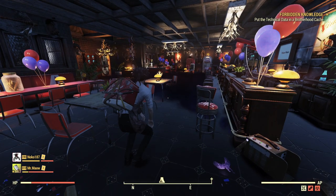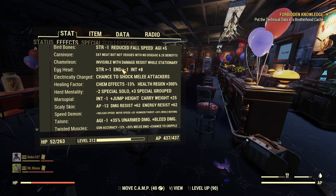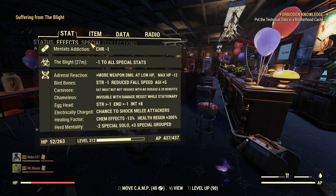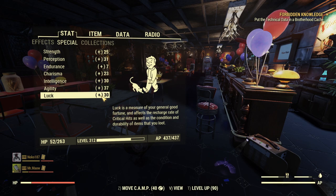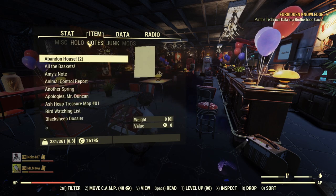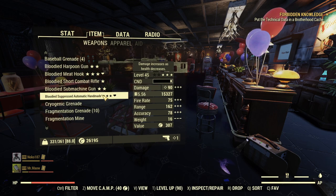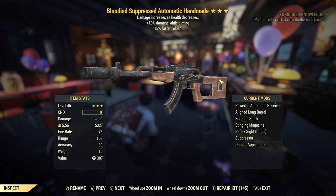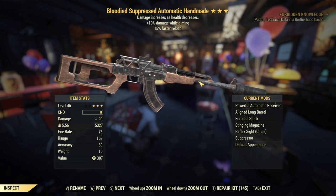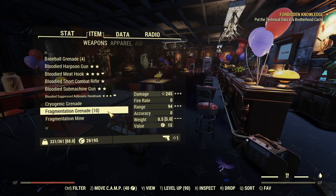It's a bloody build. These are my mutations - it shouldn't affect it too much, I've had most of those since I started playing the game. My SPECIAL is this right now, but that'll change. The real stuff is the gun, which is a bloody suppressed automatic Handmade. 15% faster reload, 10% damage while aiming with those mods on. They ignore the health of it.